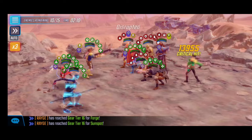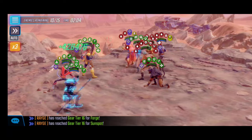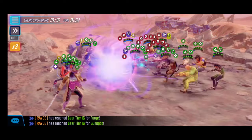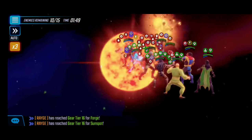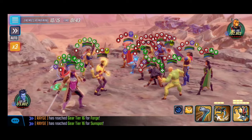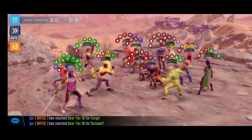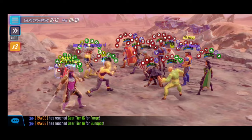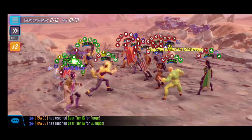Two minutes remaining, 11 enemies left — can we actually do this? Thankfully Forge's abilities come back, which is why I don't give up. Another wave spawns with Darkhold and Bishop. Getting Forge's ultimate back — sunspot's revive gives us a massive opportunity with his debuffs: offense down, disruption, defense down. We get Nightcrawler's ultimate back and you can see how quickly the tides turn with consecutive ultimates landing. A minute thirty left, nine enemies to go — Gambit's ultimate hits for massive damage.